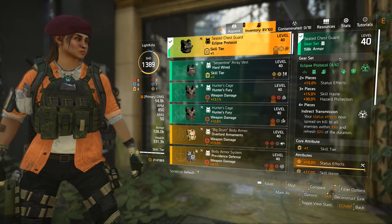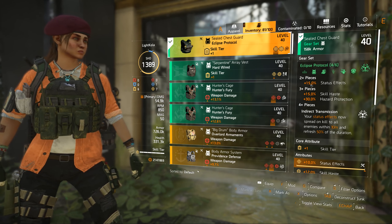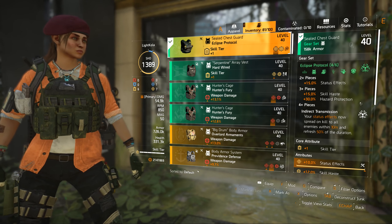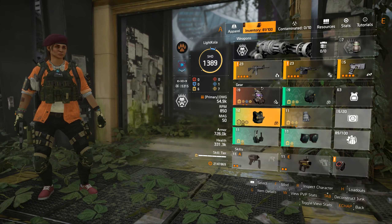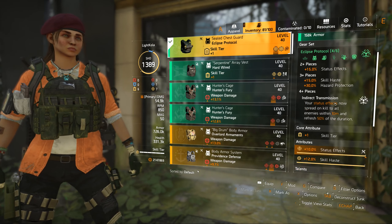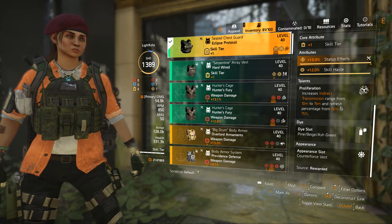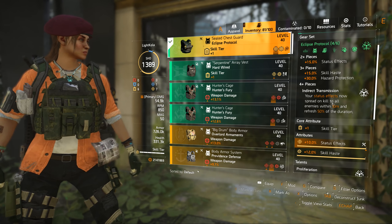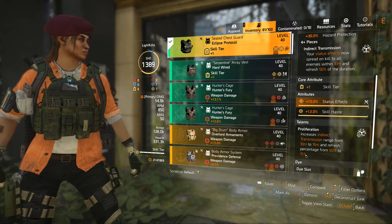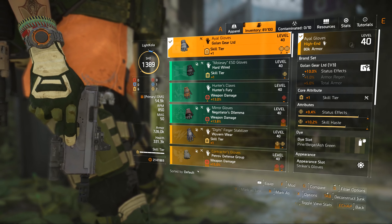Let's go over the gear set bonuses. Two pieces give you plus 15% status effect. Three pieces give 15% skill haste and 30% hazard protection, so combined with the mask that's almost 40% hazard protection — that's huge. Four pieces: your status effect now spreads on kill to all enemies within 10 meters, and the refresh percentage goes from 50% to 75%. It's really beastly.